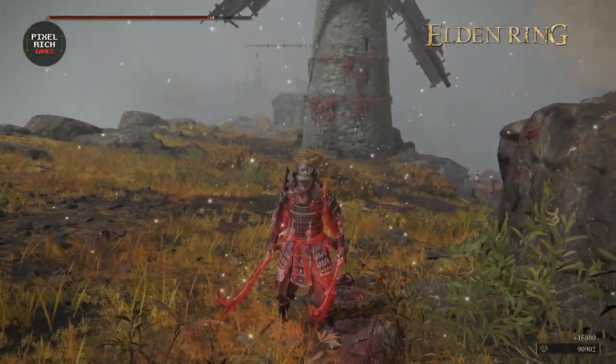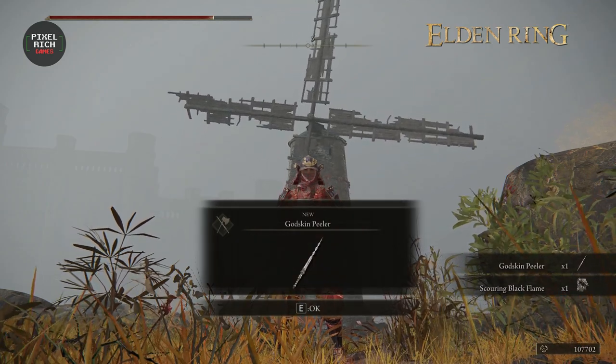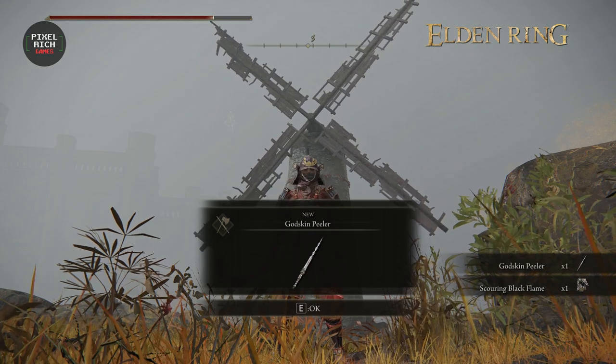After defeating this mini-boss, you'll be rewarded with your own God's Ken Peeler, and the Scouring Black Flame Incantation as a bonus.